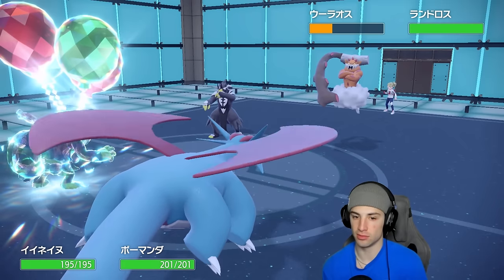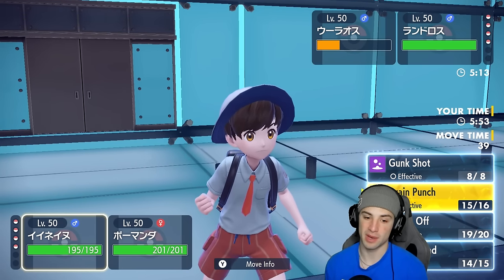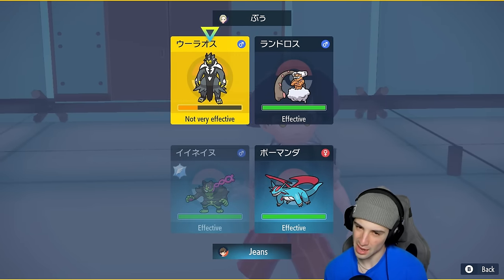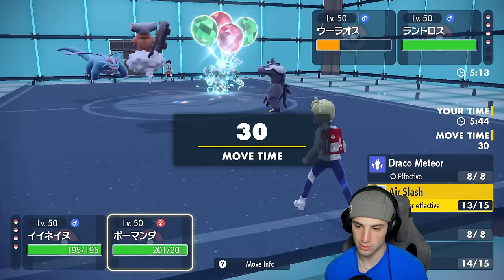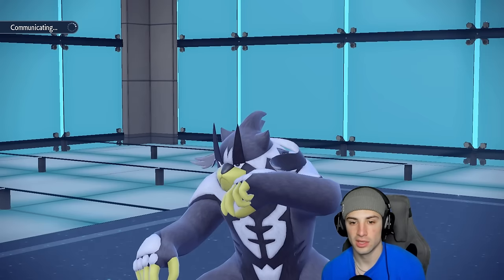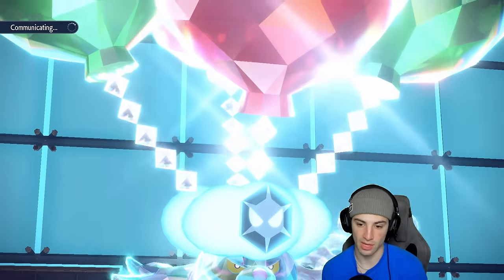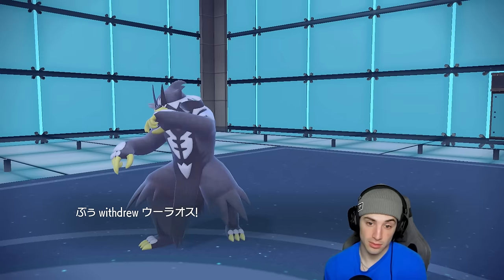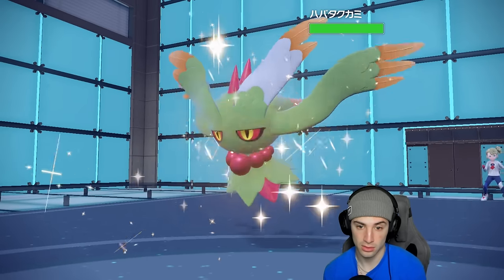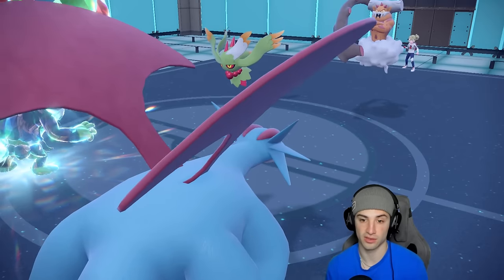They swap — Incineroar comes back in, that's fine, hopefully Intimidate comes in too. No, Flutter Mane comes out. We get off an Air Slash onto Flutter Mane. Can't pop a new Tailwind now since Flutter Mane is a solid swap. Tailwind's gone — we're definitely going to try to get Tailwind back up.